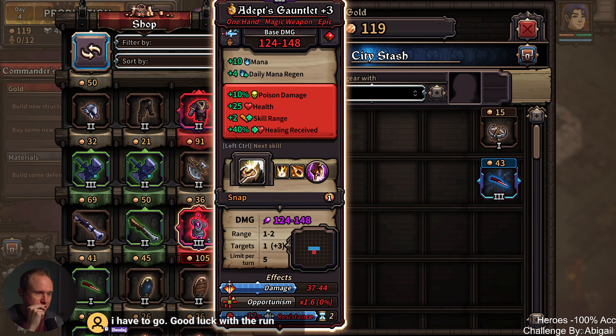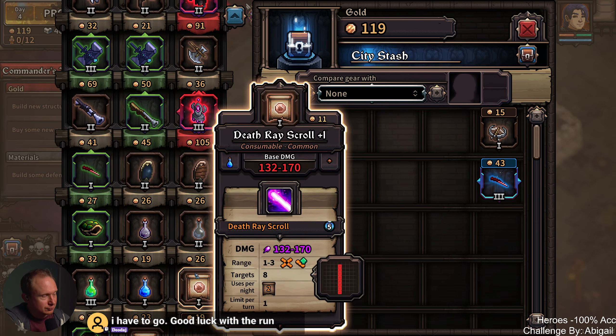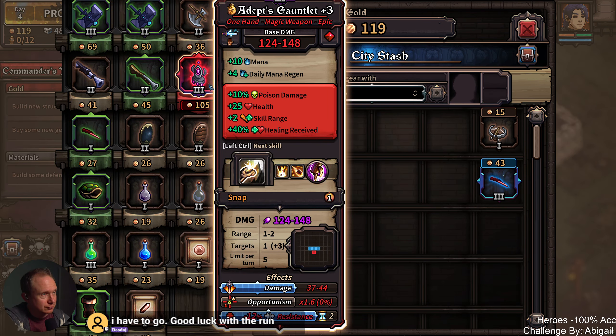Anything else we want to build? Not really. Let's do repairs. Two materials down the drain — how will I ever survive? Five.